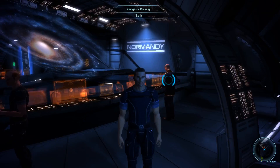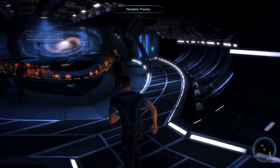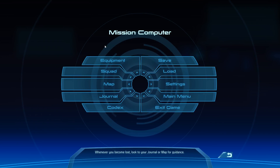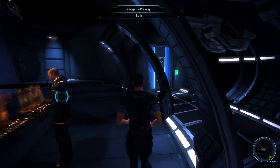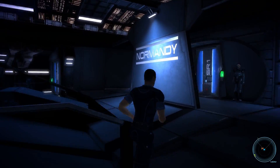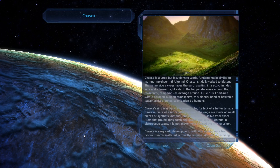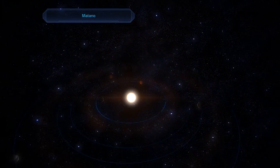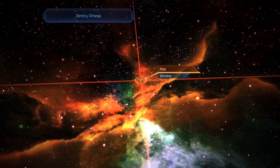So now we are finished with Ferros, I think. Pretty sure we did. Let's check the journal — everything's done, actually. All that remains... we could go back to the Citadel, but what does that accomplish? What we're gonna do instead is go straight to Vermeer. That's all that makes sense right now. Sentry Omega — that's where the Omega system is, where we can find the asteroid.